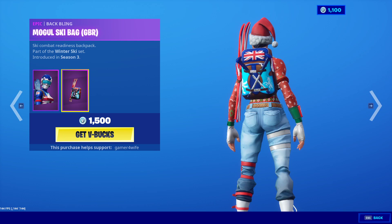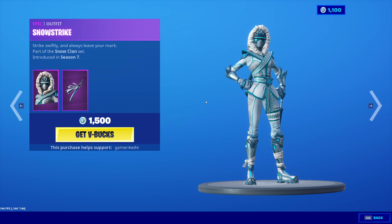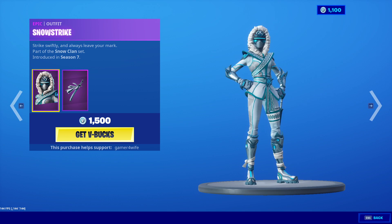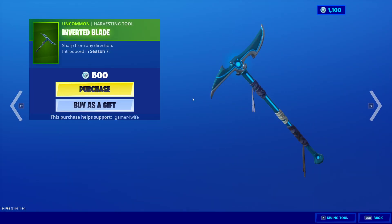We've also got the Snow Strike back in the item shop — 1500 V-Bucks. No more Christmas skins, but we're going for a snowy film theme. Also got the Inverted Blade — nice.